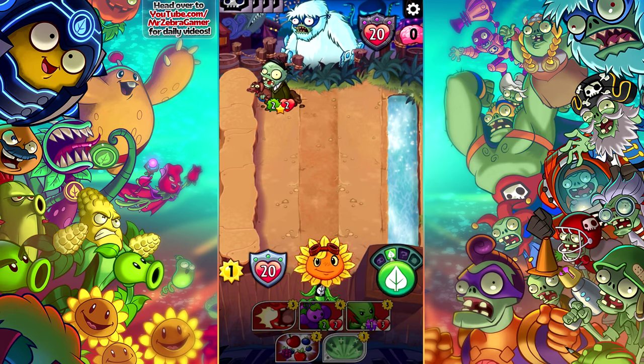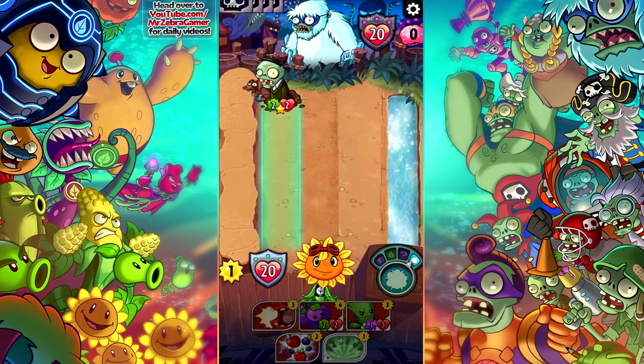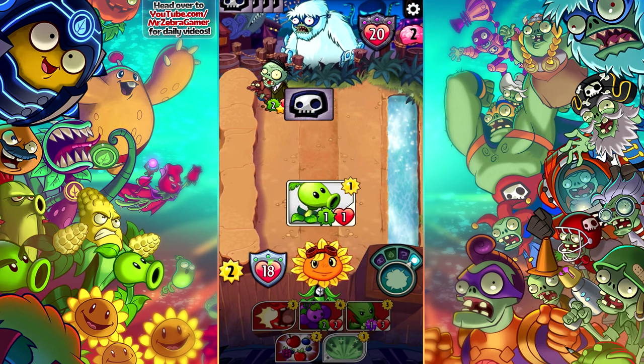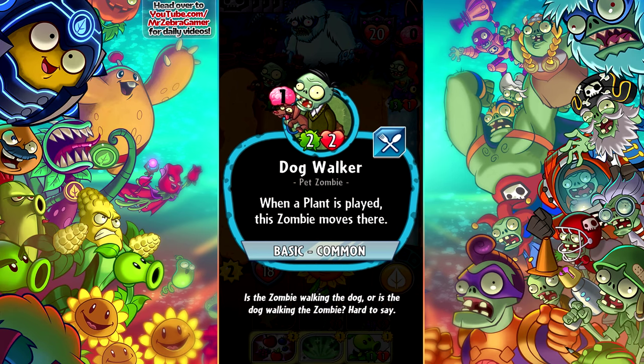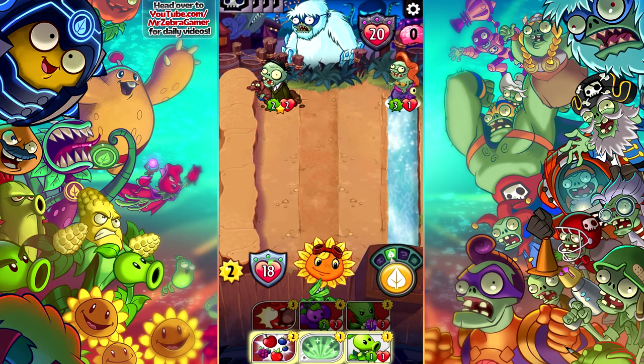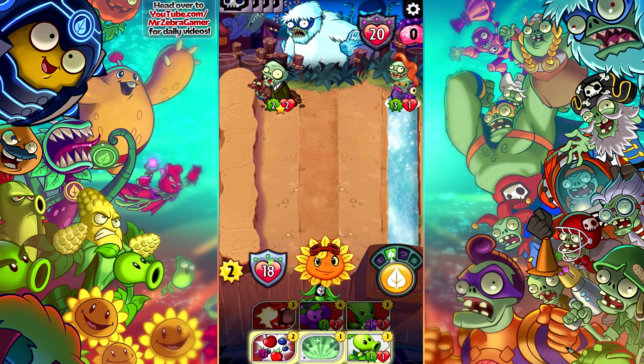I've actually played this one myself because I've been practicing on my phone — I want to get really good at this game for you guys. Look at this hand right now. Heal two — well I'm not missing two, but I can at least heal up before this guy deals damage. We got like a dog walker zombie — oh that poor dog! Dog Walker: when a plant is played, the zombie moves here. So if I try to put a plant in front of the Yeti, the dog walker is going to get in the way. Is the zombie walking the dog or is the dog walking the zombie? Hard to say.